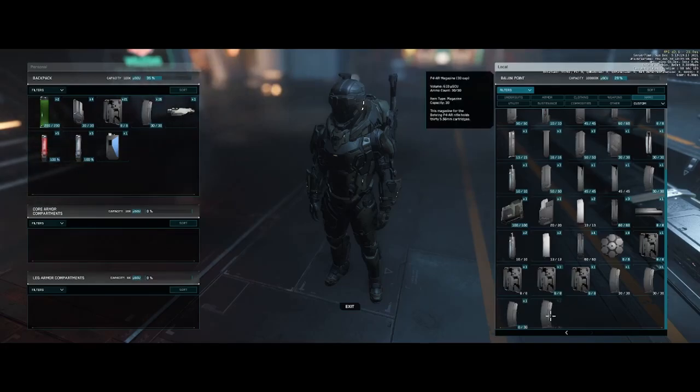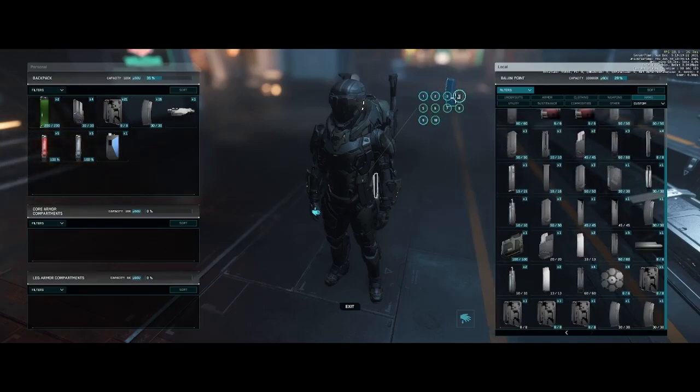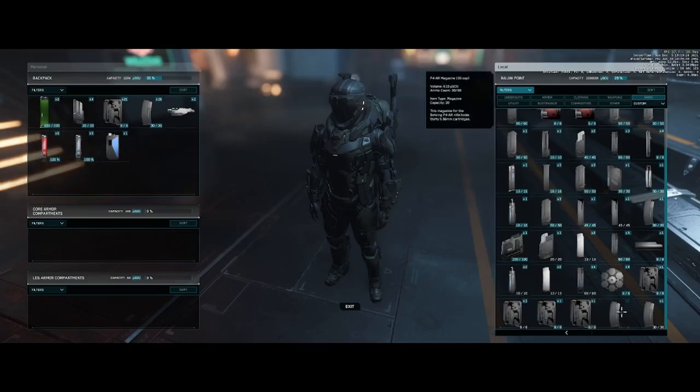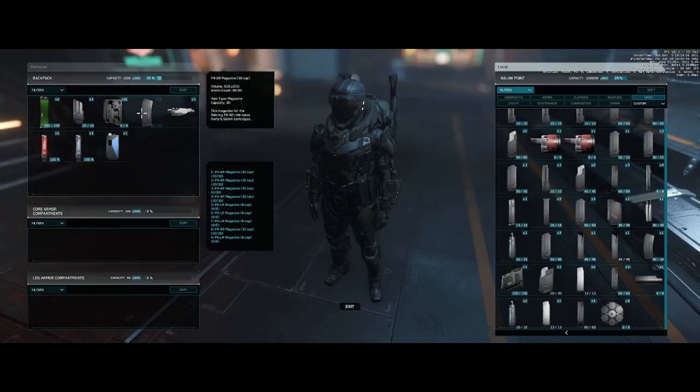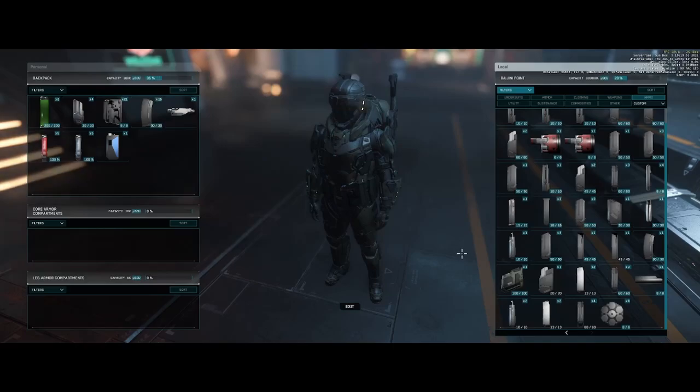We're going to go ahead and fill up our ammo. As you can see, if I go over to another ammo type, you can see different numbers in blue — one through nine. This tells me that all of the inventory spots I have for ammunition are filled. Now that I'm done with ammo, I'm going to grab two more tools from the utility area.